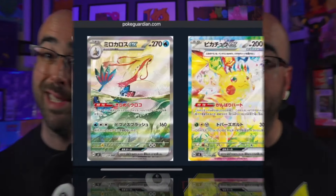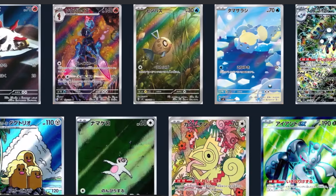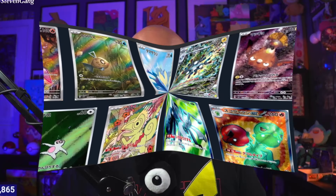This is a full set so you're going to get 106 cards with 6 SARs or special art rares, 12 ARs or art rares, and then a few Pokemon full art cards, full art trainer cards, as well as some stunning gold cards. The texture in Japanese is just so superior to really anything else out there.